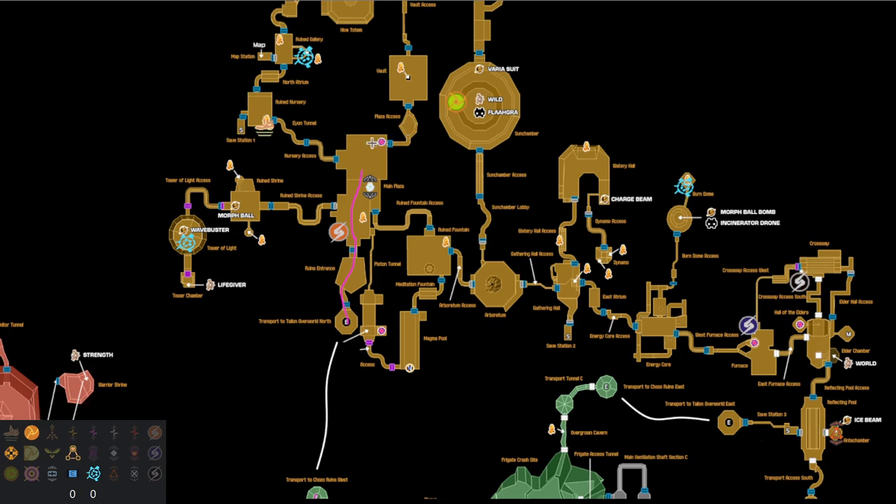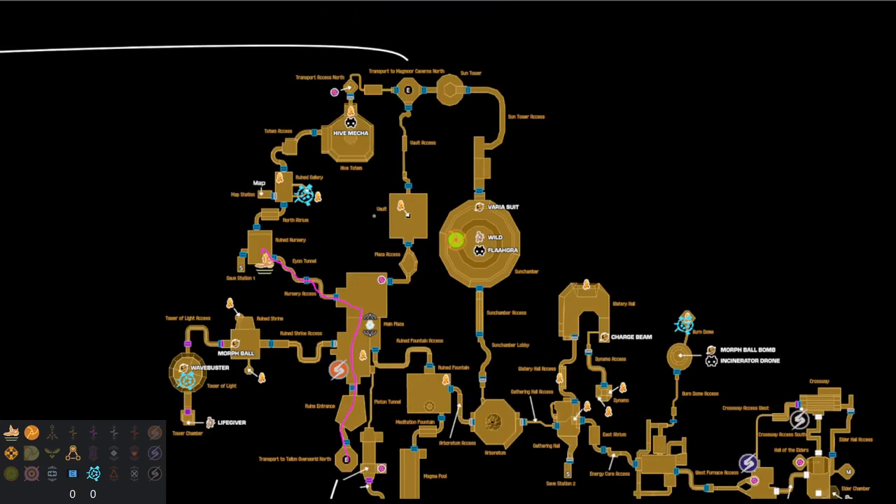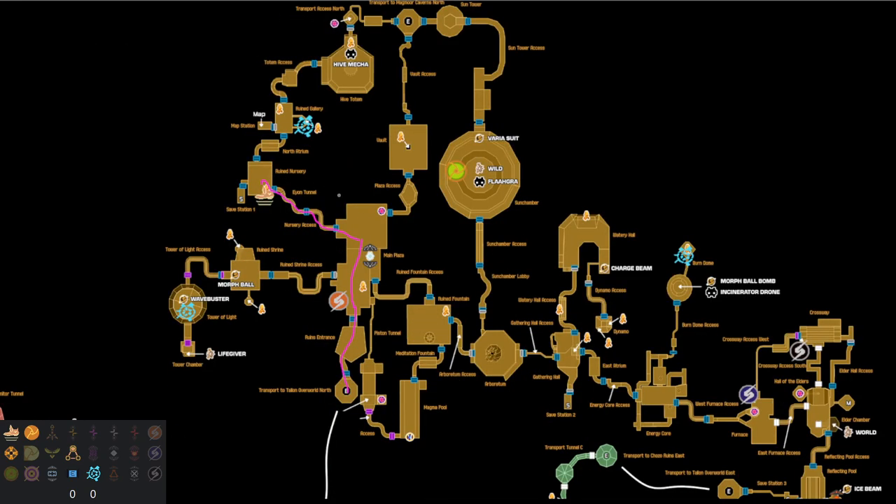We can see there's an expansion or something up on vault ledge. We take this into ruined nursery and peek the item — we see space jump. We've got bombs and morph so we're definitely going to be taking that.